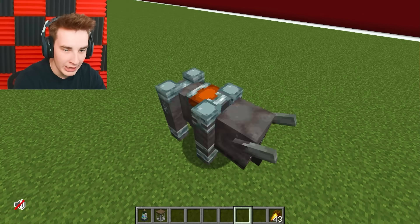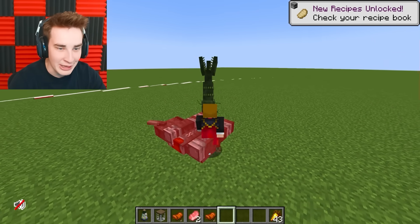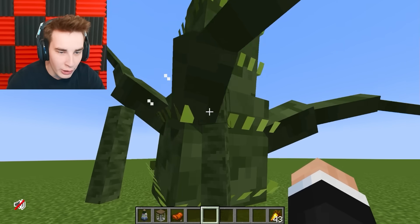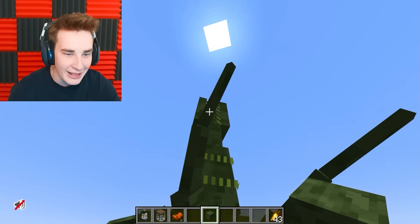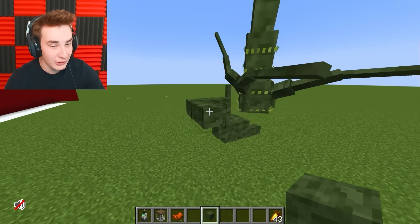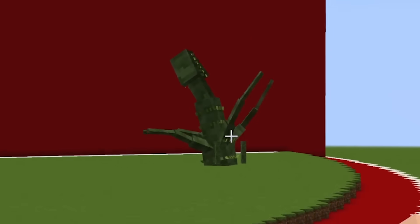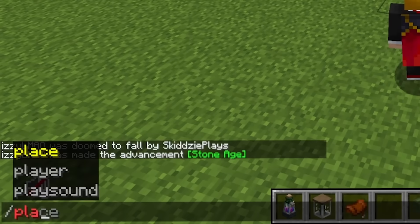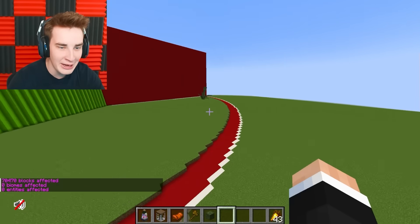I finish our alien civilization build by adding green texture around the alien meat tentacles to make it look like the ground is being infected. I summon a bunch of villagers — they get infected by Ned's tentacles and transform into aliens. Ned's tentacles poison anyone who touches them. We now have a complete alien civilization with a crashed UFO, infected villagers, and Ned at the center.